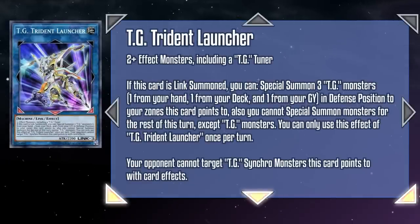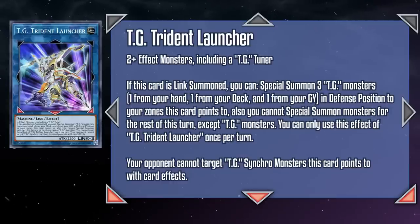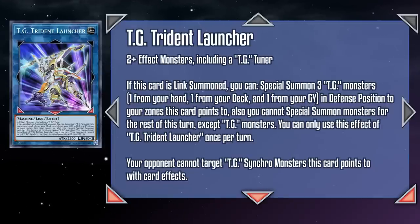TG Trident Launcher is a Link 3 Earth Machine monster with 2200 attack, requiring two or more effect monsters including a TG Tuner monster as material. If this card is Link summoned, you can special summon three TG monsters — one each from your hand, deck, and grave in defense position to your zones this card points to. Also, you're not able to special summon monsters for the rest of the turn except TG monsters, and your opponent can't target TG Synchro monsters this card points to with card effects. So not only does this help you mobilize material for your big summons, it also helps keep them safe. The big problem is that you need a TG in hand to even activate this effect, which is why Star Guardian is so important — it ensures this effect goes off without a hitch and just so happens to be a tuner to cover the required material.